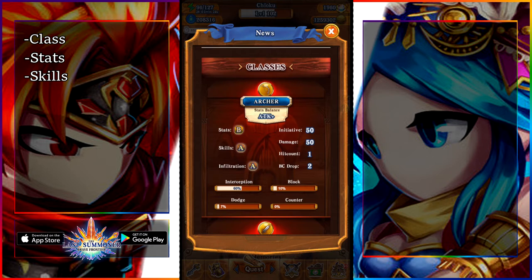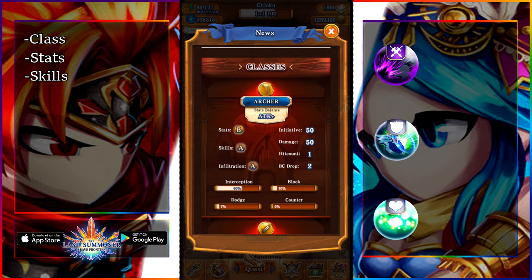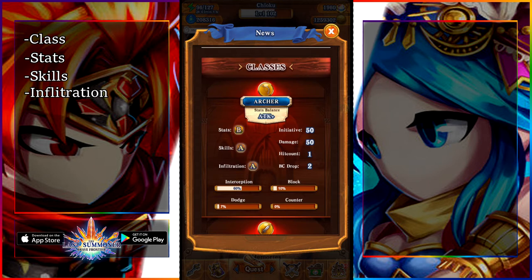Skills is the toolkit of the unit — the things that you can unlock on the unit, like Brave Bursts, Brave Guards, and Brave Supports. So if you see a higher rating for the skills, that means that the unit most likely has more of a toolkit.